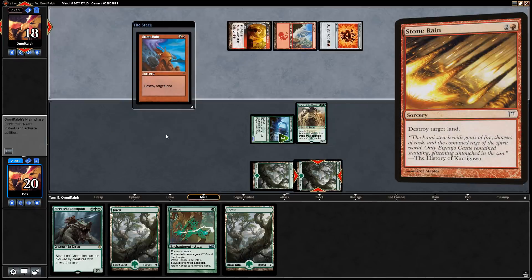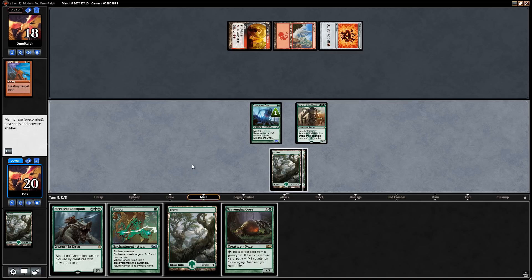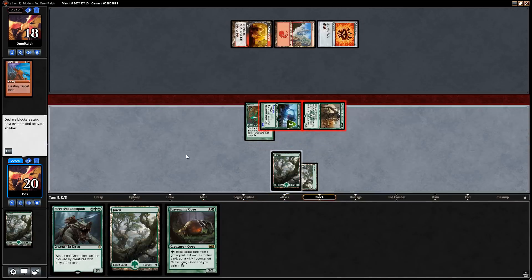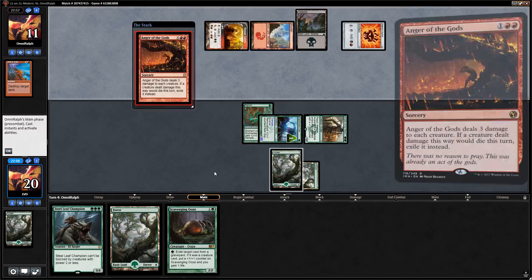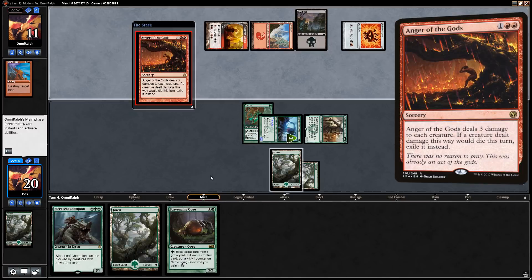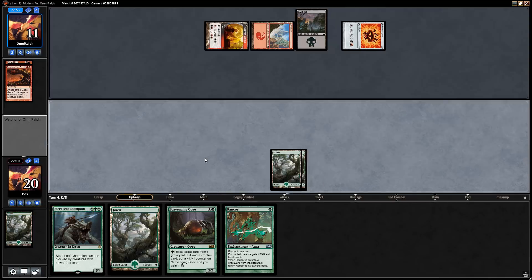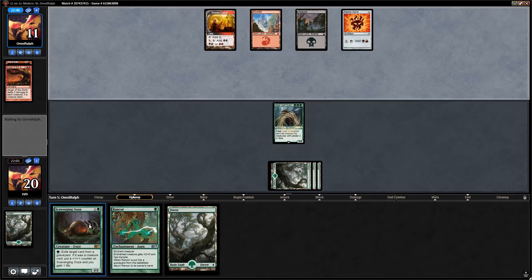Stone Rain hits our Forest — luckily we have extra lands. We consider going for Rancor rather than committing an extra Scavenging Ooze in case of a sweeper, keeping the same power in play more safely. Opponent casts Anger of the Gods with four mana — good thing we didn't play Scavenging Ooze. A big setback, but we get to play Steel Leaf Champion and hope they can't deal with it. Anger of the Gods exiling our creatures means no food for Scavenging Ooze either.